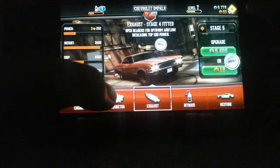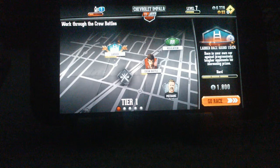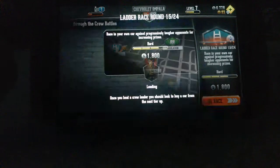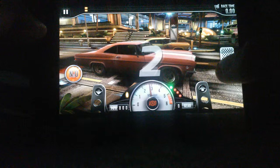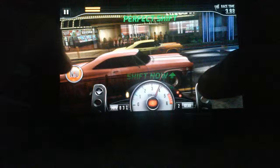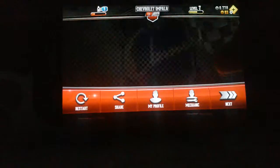Let's try the hard race. Round 15 to 20. I reached round 15 and 20 for difficulty. The prize is $1,800. The engine — hopefully we'll win this one. Perfect start. I don't think we're gonna win. Perfect shift, good shift, good shift. We're gonna lose. We lost this time.